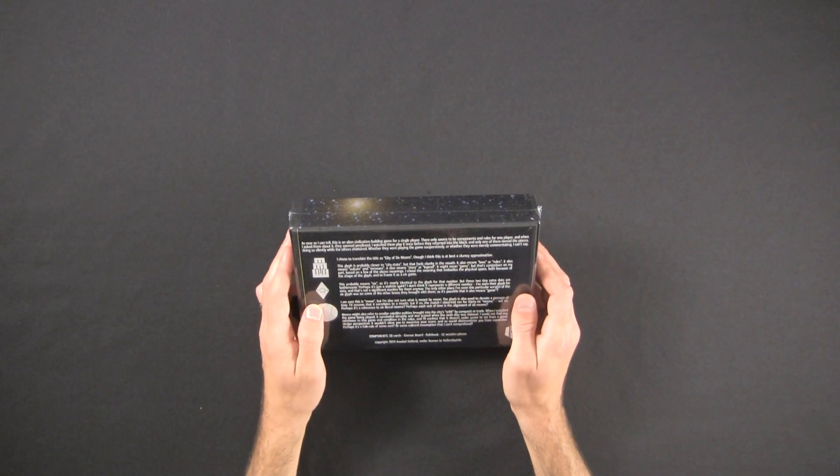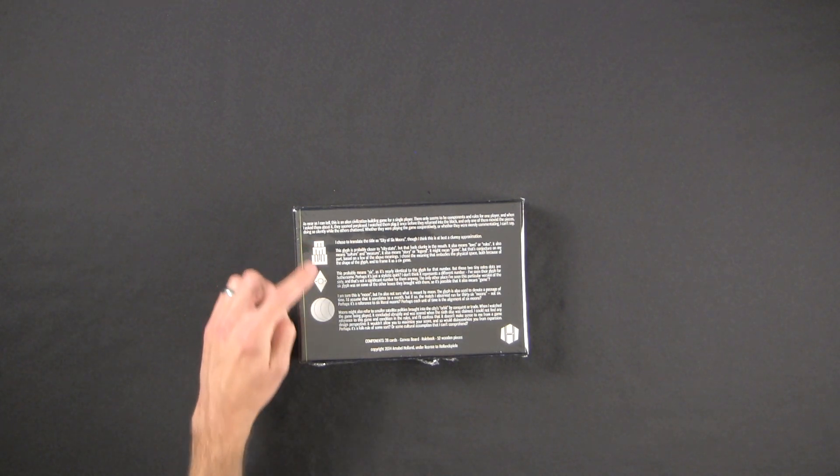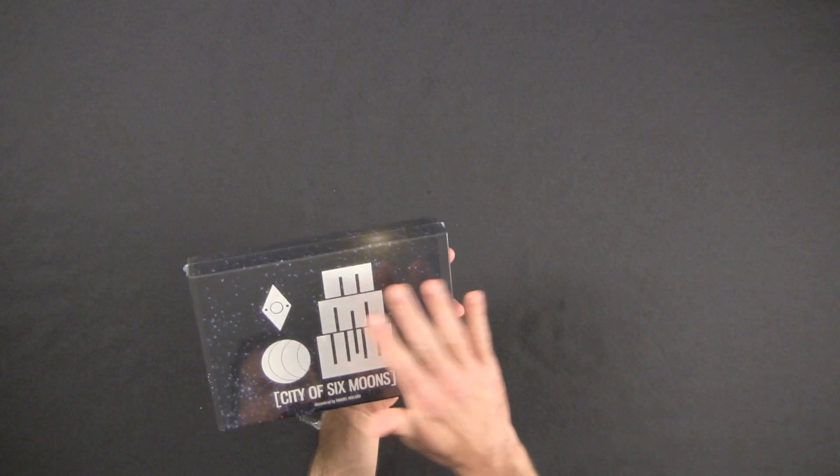Let me just read what's on the back here. As near as I can tell, this is an alien civilization builder, a game for a single player. There only seems to be components and rules for one player, and when I asked them about it they seemed perplexed. I watched them play it once before they returned into the black, and only one of them moved the pieces, doing so silently while the others chattered. Whether they were playing cooperatively or merely commentating, I can't say. I chose to translate the title as City of Six Moons, though I think this is at best a clumsy approximation. It then goes on to have a paragraph about each of these glyphs.